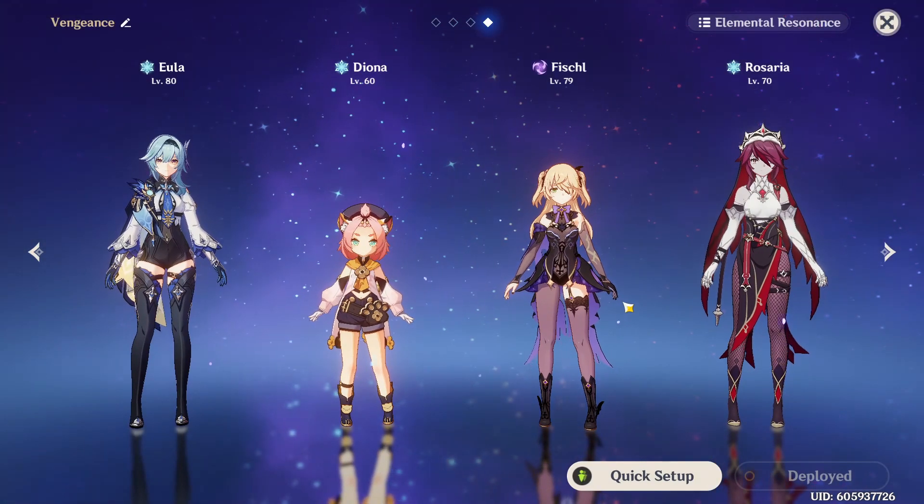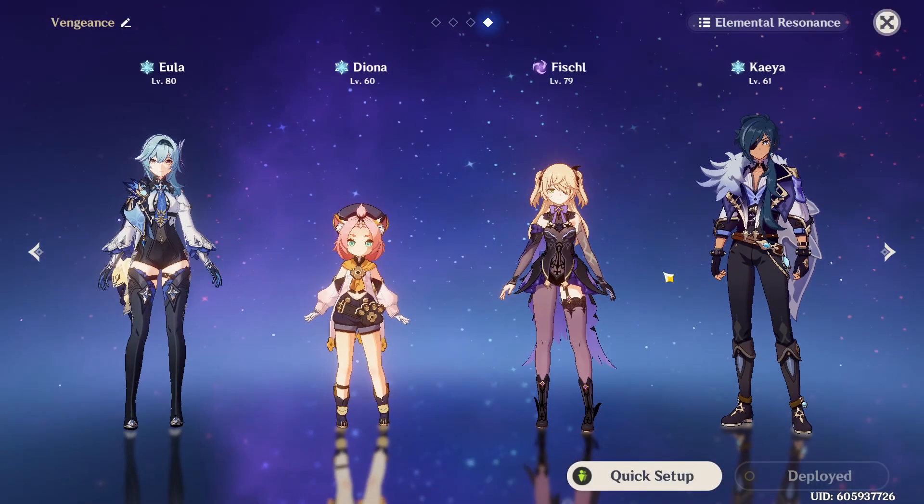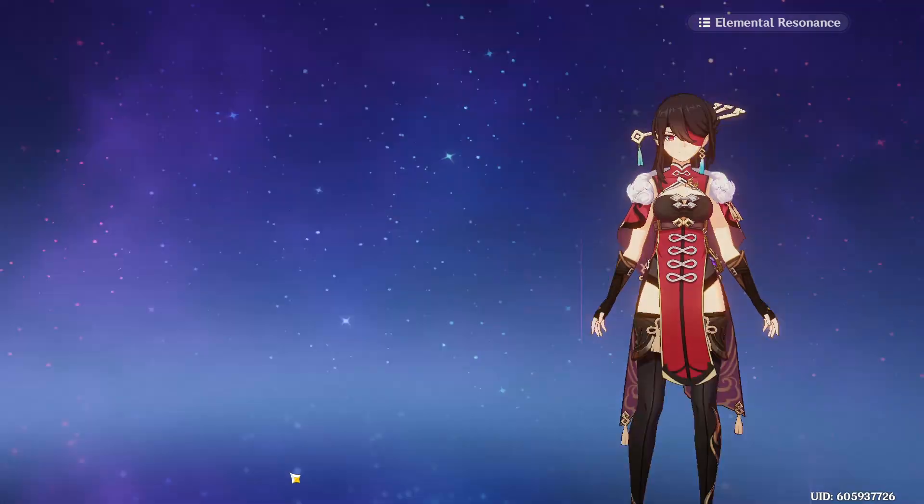This requires the least effort to upkeep Eula's energy cost. You can use Kaeya instead of Rosaria, however Rosaria performs better in most scenarios. If your characters are well invested, you can consider swapping the third cryo character for Beidou.